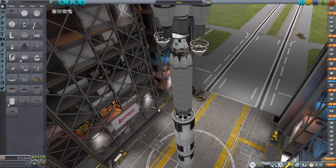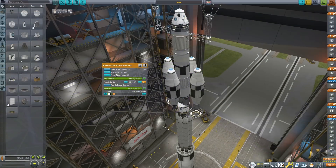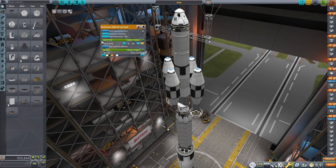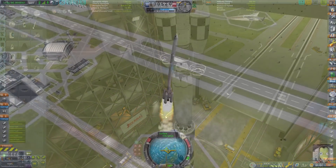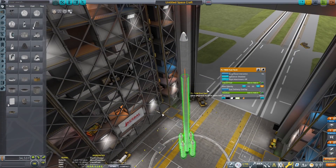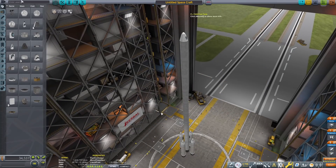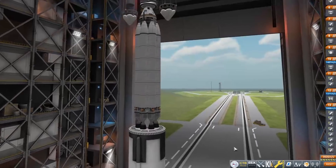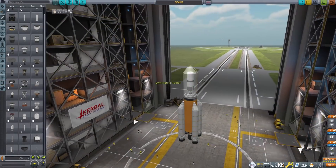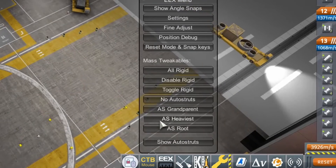If you don't know what auto-strut is, it's one of the features you can use if you enable advanced tweakables in settings. It allows you to select a part and, if you enable auto-strut, invisible struts will appear inside that part, adding a lot more structural rigidity to the craft and reducing the bending that larger craft have. However, auto-strutting takes a long time on high part-count craft, and if you forget to do it, it can be a massive headache. This is where Editor Extension's best feature comes in — the ability to auto-strut every part on your craft with the click of a button.